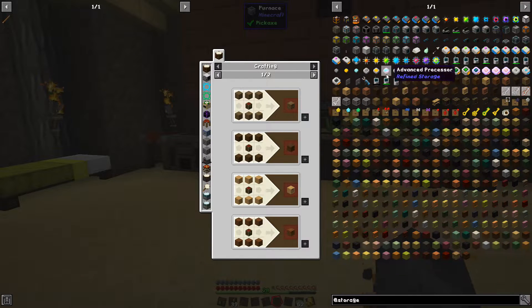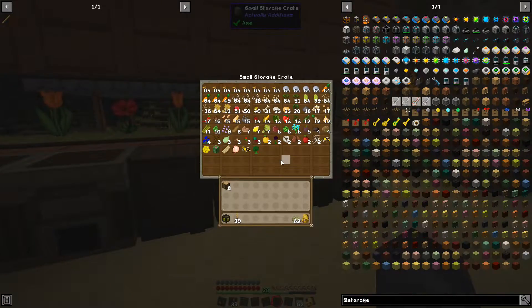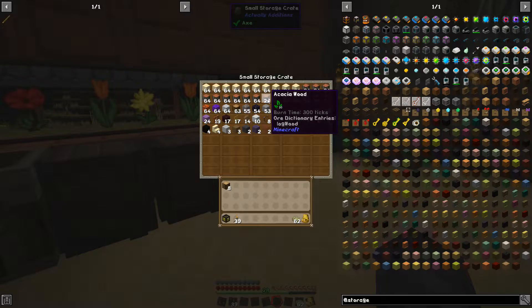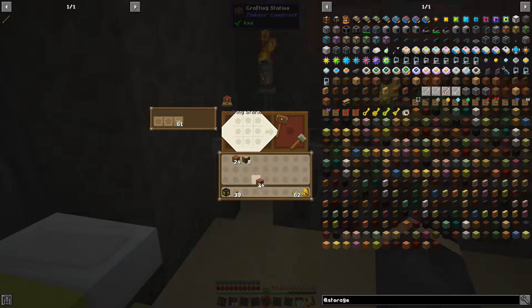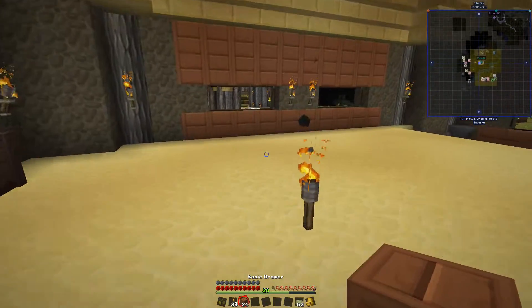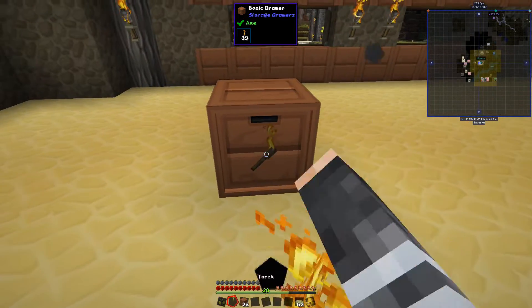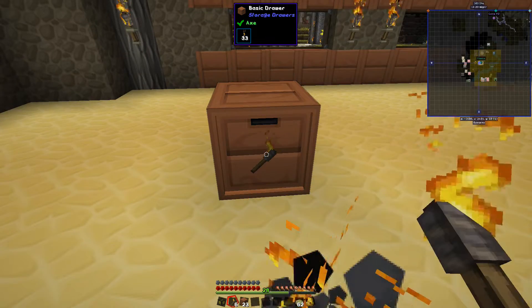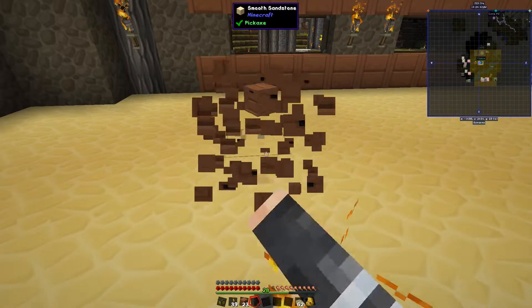Starting off, I need to get some wood — I've got a whole lot of acacia wood so I'll use that. I'll make a buttload of chests. And we're back — I've made some basic drawers. That's what the drawer looks like, and you can stick items in there and pull them out. One left-click takes one item out, shift left-click takes the entire stack. I've made 24 of those.